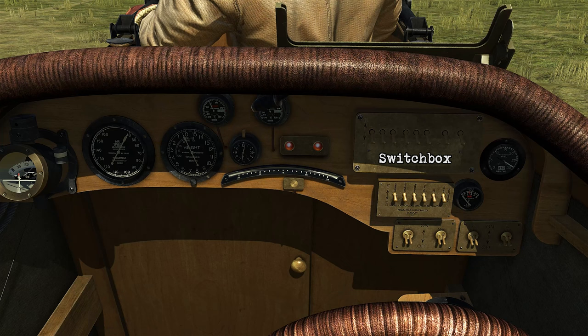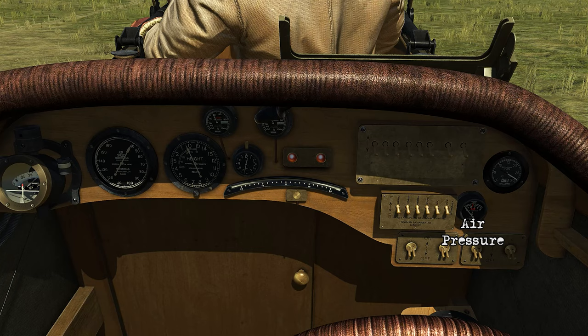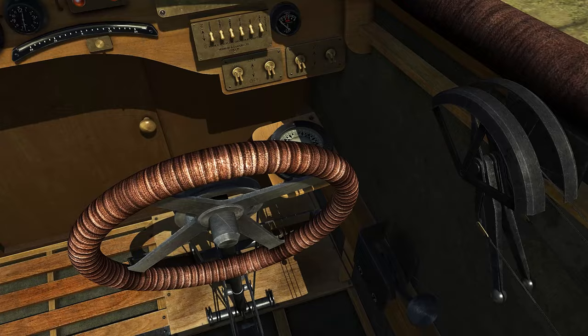You've got a switch box at the top as well. Under that is the cockpit lighting and the navigation lights. To the top right of that is your fuel gauge, air pressure, and magnetos for all the engines at the bottom.